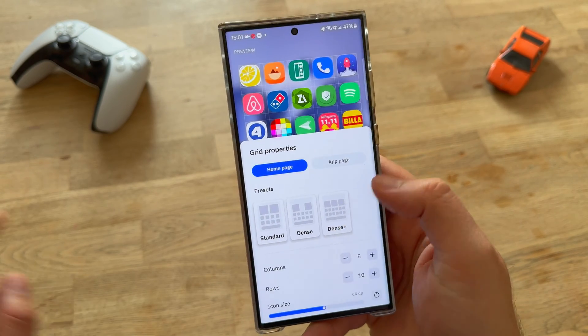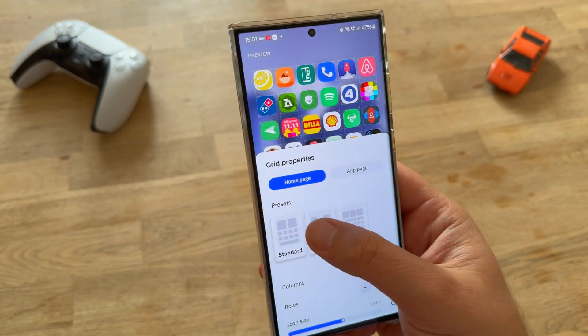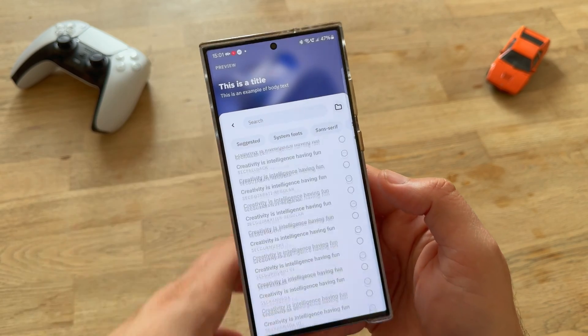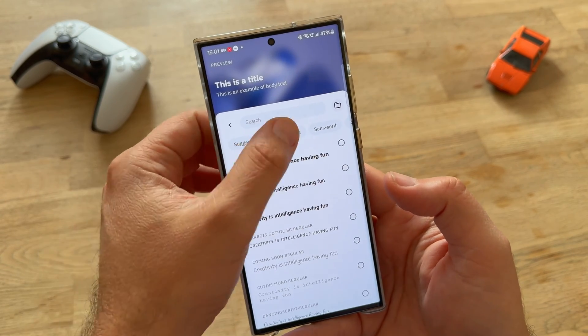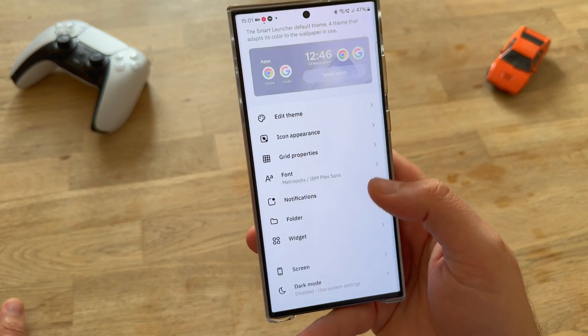We have the standard grid, the dense one — I like the way they are drawing the grids here — and dense plus. Then we have some fonts. Title font Metropolis. We have a lot of fonts — suggested system fonts, sensory fonts. Not bad. So a lot of customization options indeed.